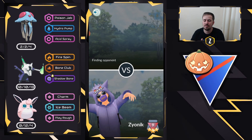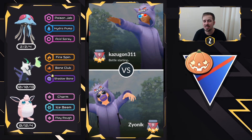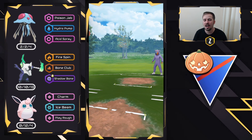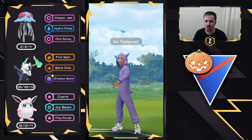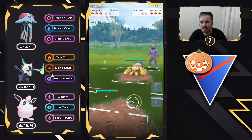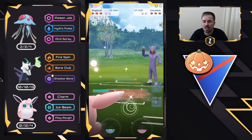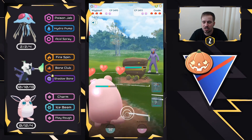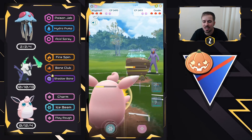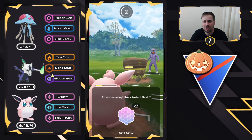Moving into the first battle here. We have Tentacruel in the lead versus Gavantula — really bad lead — so we're going to go into Wigglytuff. And this is what Charm does. Look at that, it's absolutely chunking. They swap out into a Crustle, and again they don't have anything that hard resists Charm, which means Charm's going to absolutely chunk.